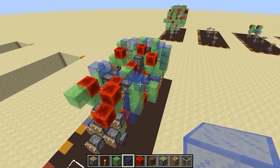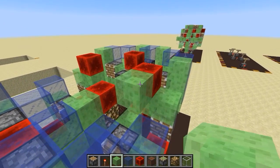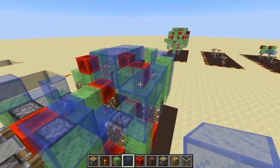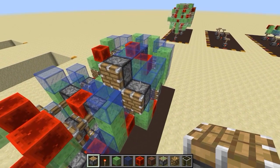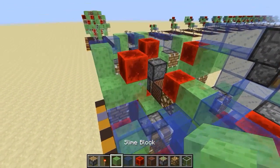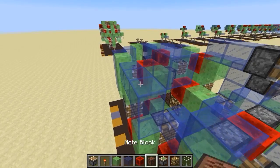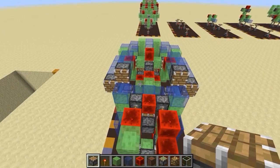Okay, step fourteen: place a slime block here, then two glass blocks like this and three glass blocks like this, then a piston and another piston. Mirror this symmetrically on the other side: slime block in front of the redstone block, one-two / one-two-three, then a piston and another normal piston — and there you go, step fourteen.